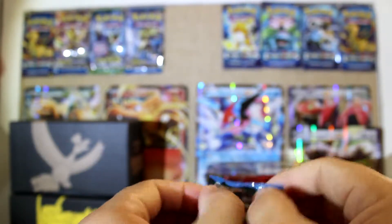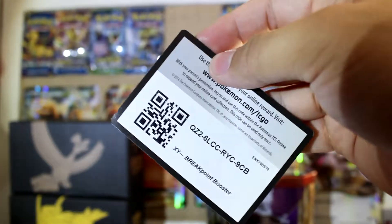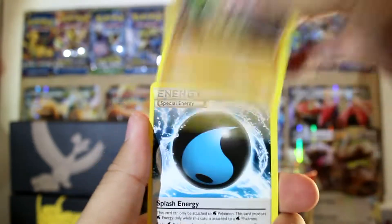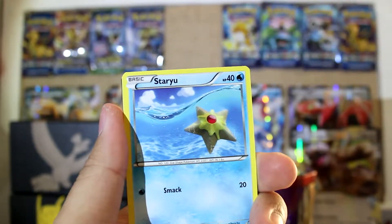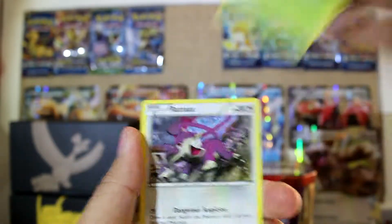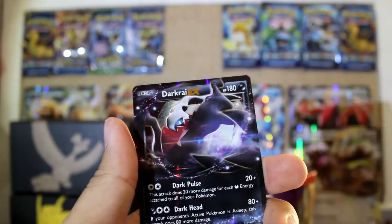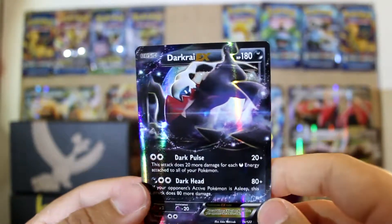Moving on to the Breakpoint pack — that was weird, did not open at all. Here is the code card. We've got a Sudowoodo, a Special Energy, a water type, an Electivire, a Croagunk, a Patrat, an Electivire reverse holo, and a Darkrai EX on the back as our rare — that is a pretty card.